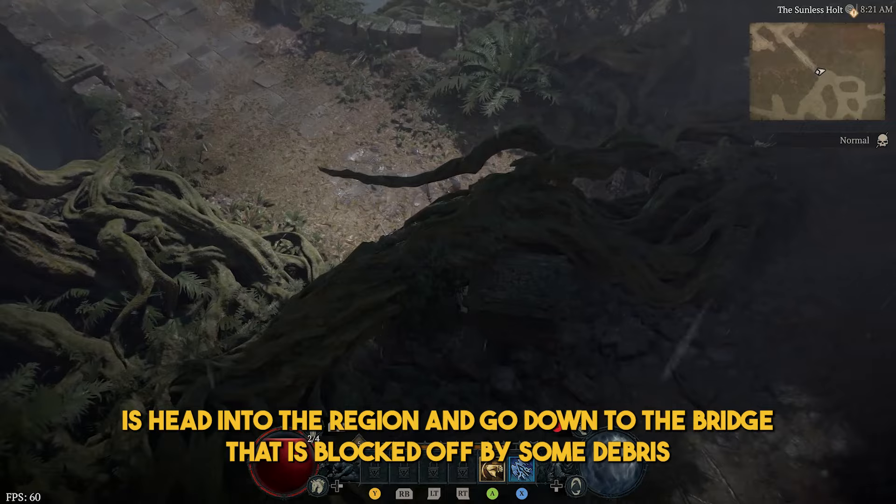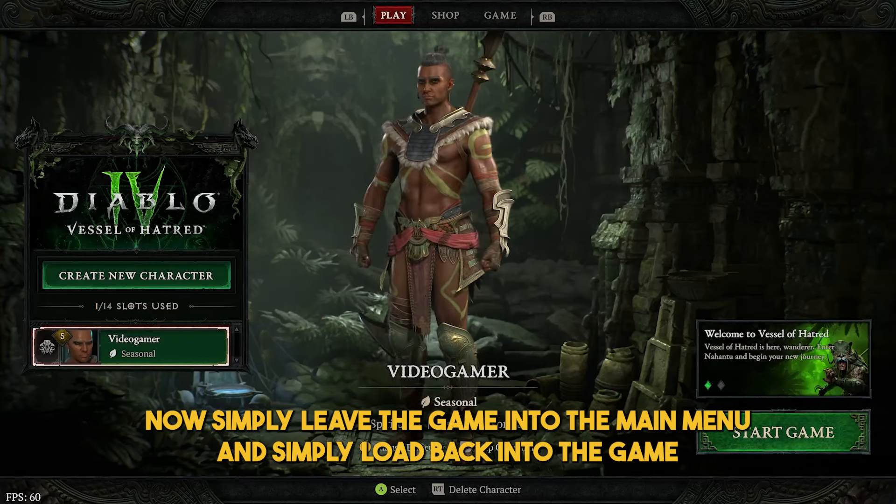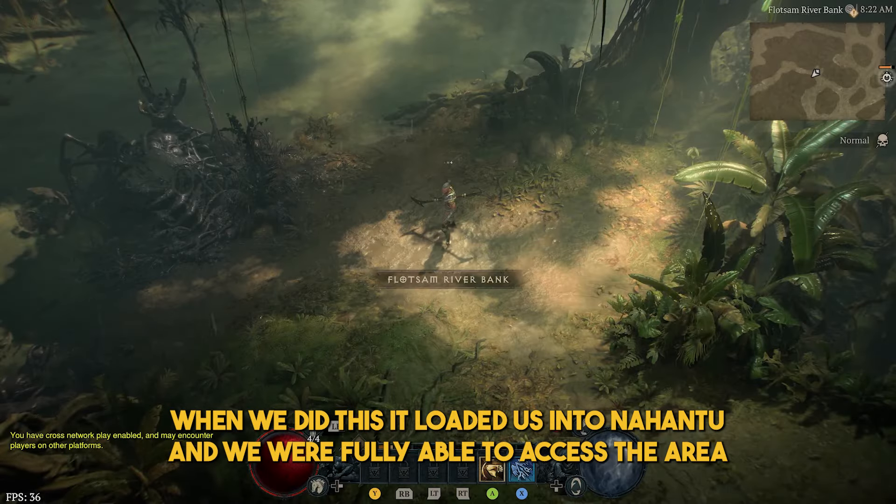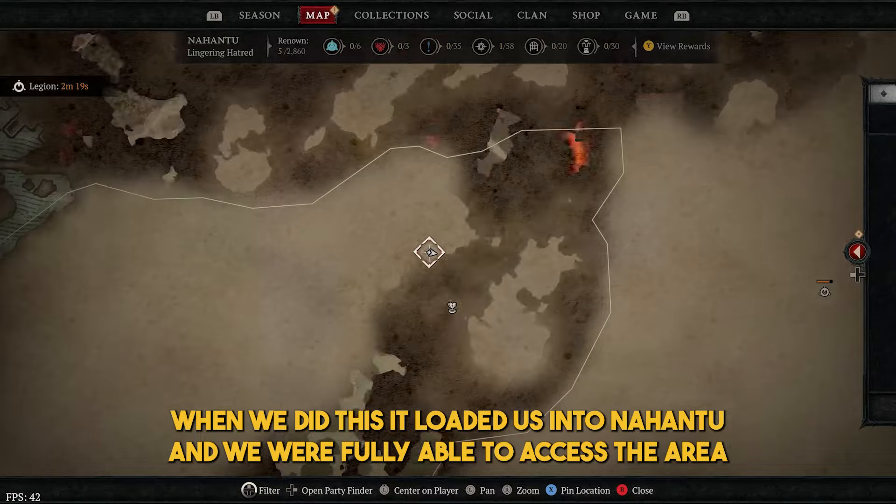All you need to do is head into the region and go down to the bridge that is blocked off by some debris. Now simply leave the game into the main menu and simply load back into the game. When we did this, it loaded us into Nahantu and we were fully able to access the area.